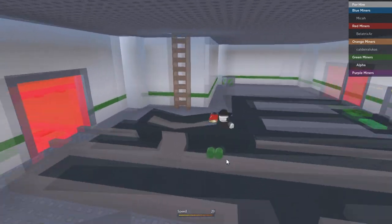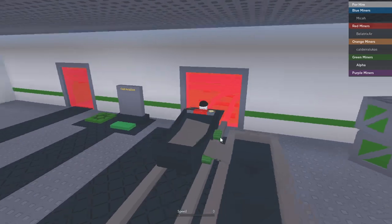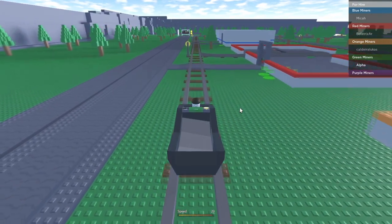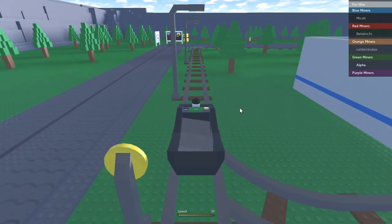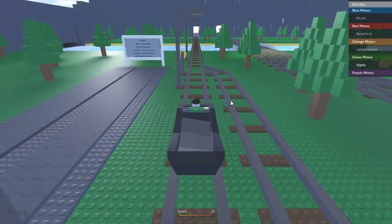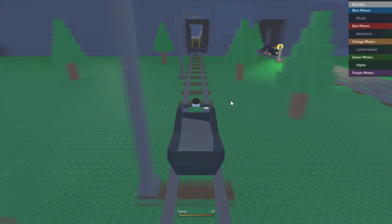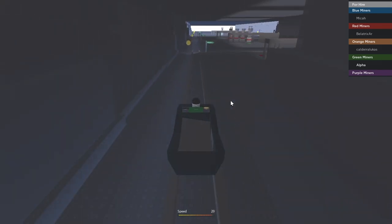We activated the door and the cart is moving — but we're going to need self-driving carts, I'm not going to keep manually driving this. Let me follow the track and see where we actually collect coal from. It looks like it goes straight — and yeah, these are the mines right here! This game is pretty fun, I really like these tycoon simulator games. Let's go inside the mines and see what we can do.